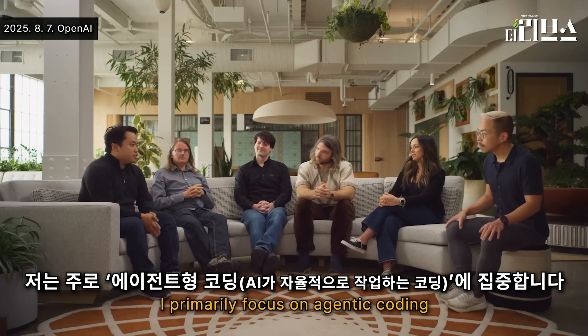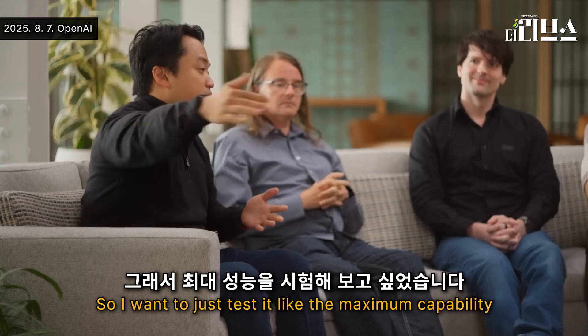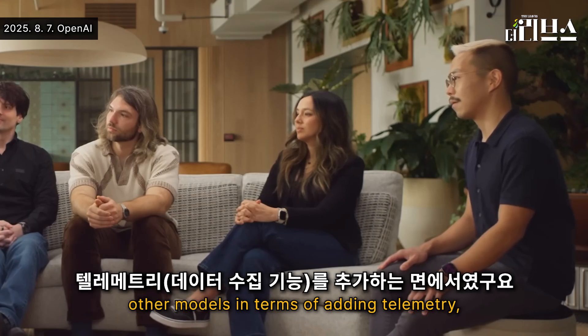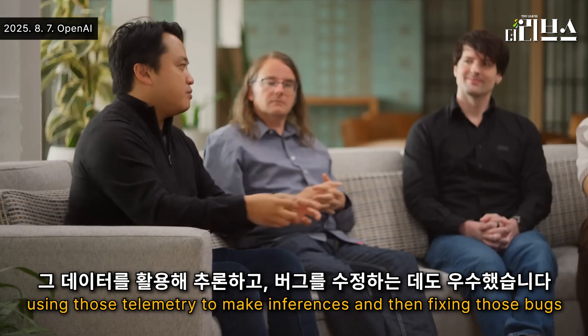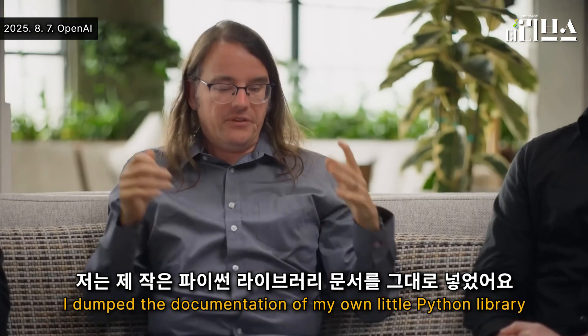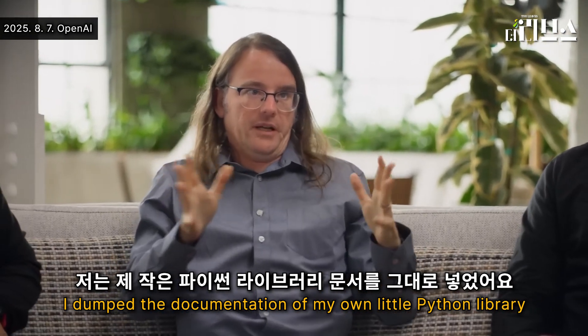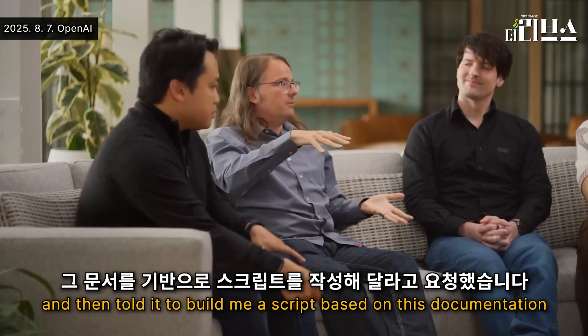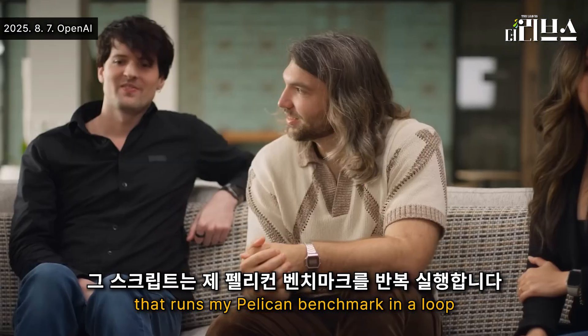I have this Chrome extension I've been working on. I primarily focus on agentic coding, so I want to just test the maximum capability. It was much better than other models in terms of adding telemetry, using that telemetry to make inferences, and then fixing bugs. I think that was the key breakthrough. I dumped the documentation of my own little Python library for working with LLMs into it, and told it to build me a script based on that documentation that runs my Pelican benchmark in a loop.